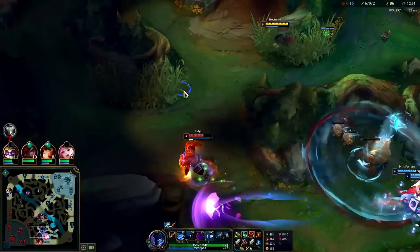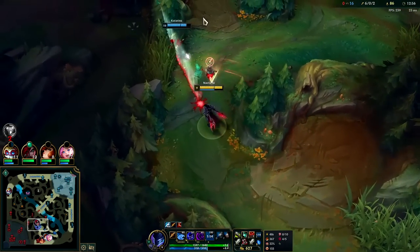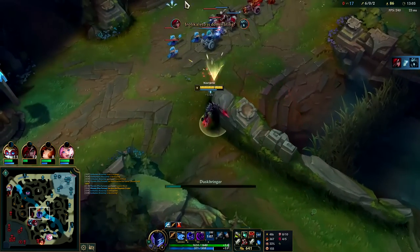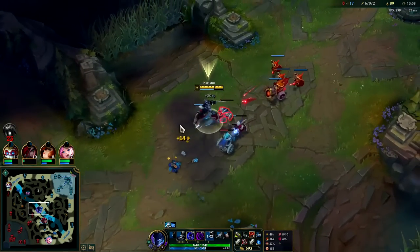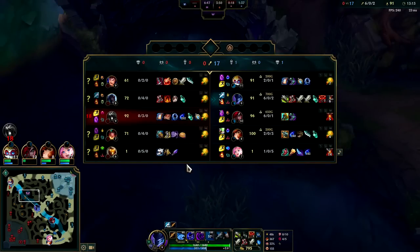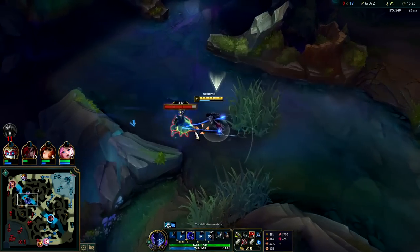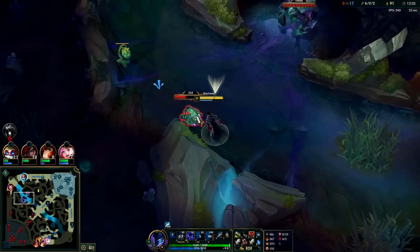Udyr has tier 2 boots, no real item. I think I'm just going to take Herald and end this game — this game is even more one-sided than the last one. Their whole team is dying. I'd say Udyr bears most of the blame for trying to solo us because their team hasn't gotten any impactful ganks this whole game — Udyr's been busy fighting me in my jungle.